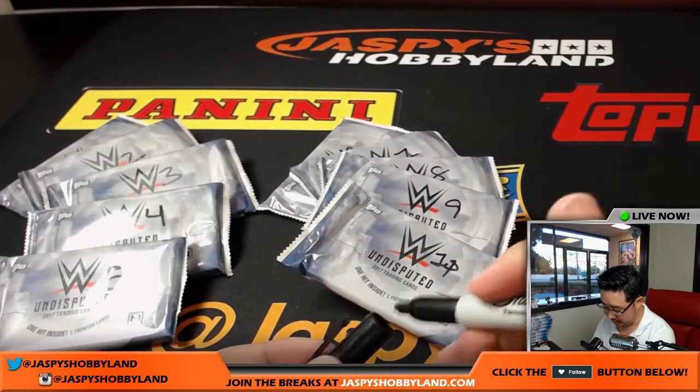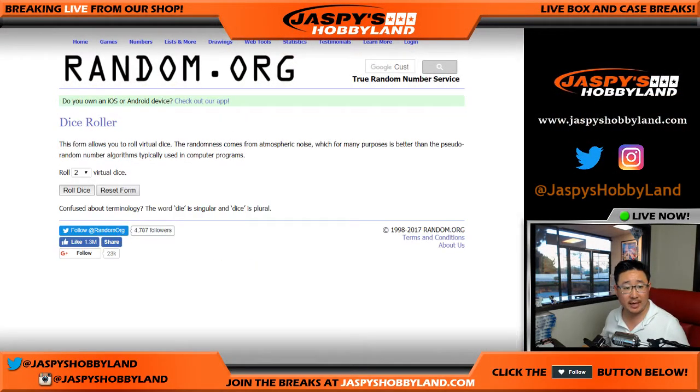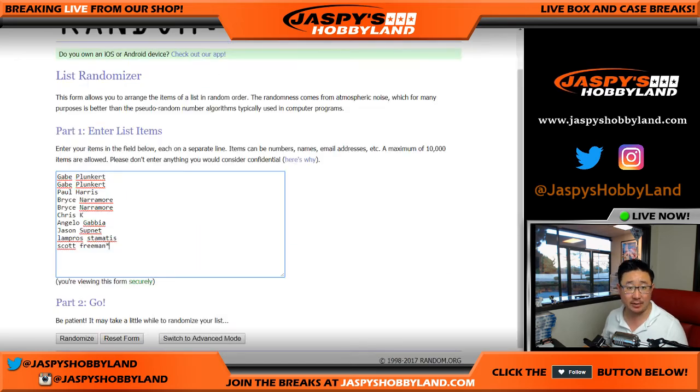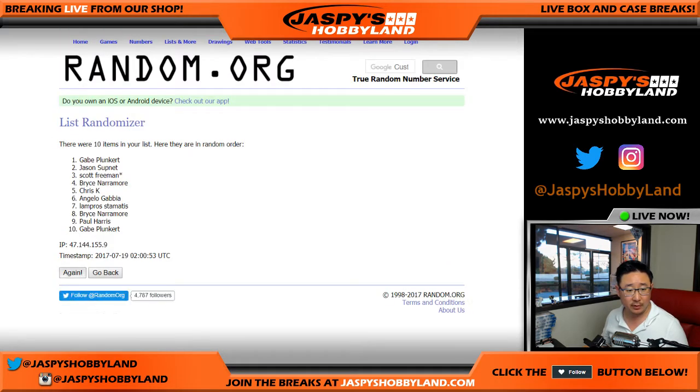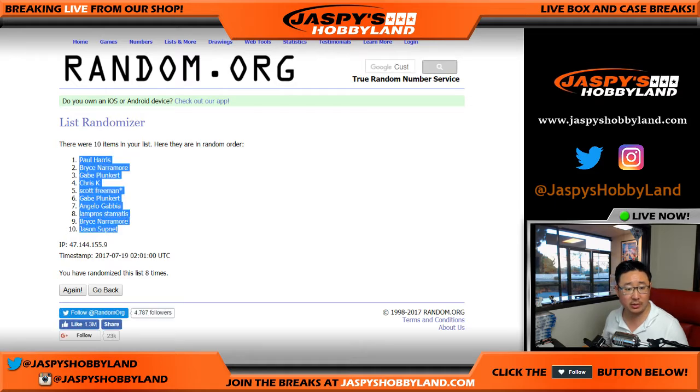There's 10 packs right there. We'll switch screens again and roll the dice — we'll roll each list three and five, eight times. Names first: one, two, three, four, five, six, seven, and eight. We've got Paul Harris down to Jason S.